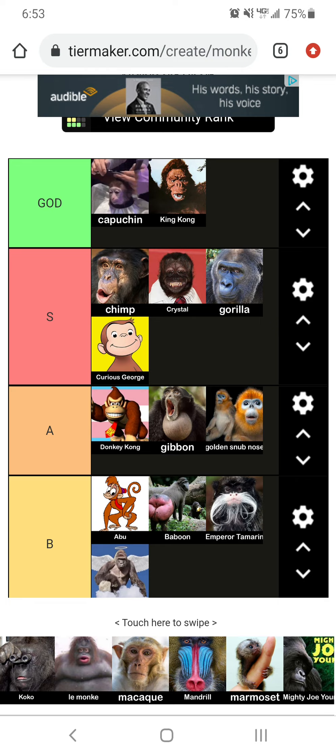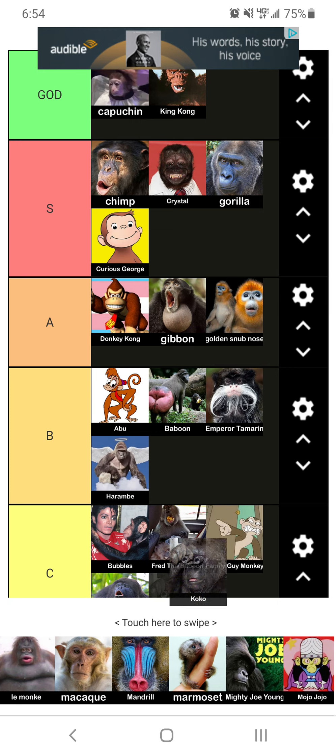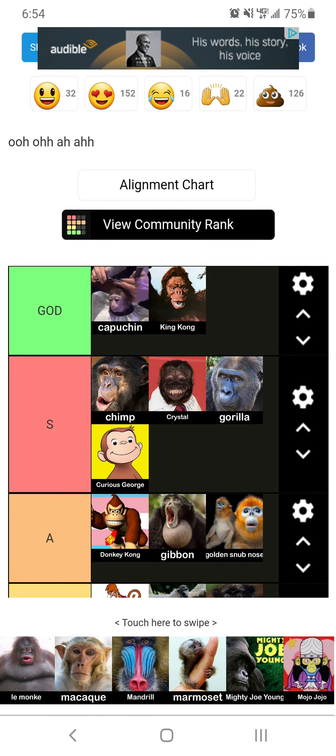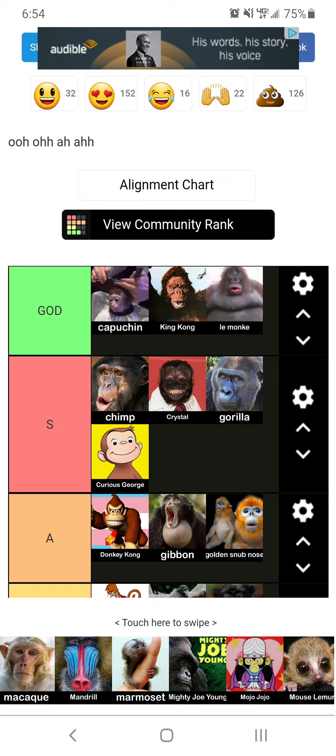Now we got Coco. He's kind of got binoculars. I'm going to put him at C tier. I don't know if I'm thinking the right monkey, but oh my gosh. I don't think you guys see what's next. This is probably one of the best monkeys of all time — Lay Monkey. Oh my gosh. This could be our lord and savior of the monkey community. He's the one that goes, 'uh-oh, stinky.'